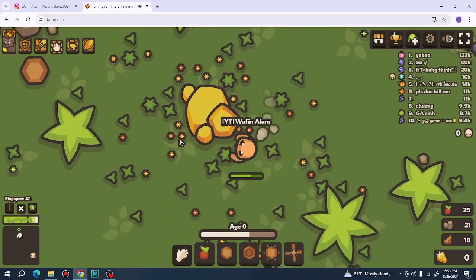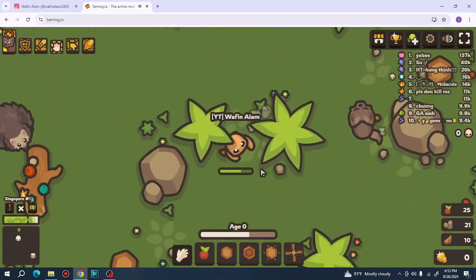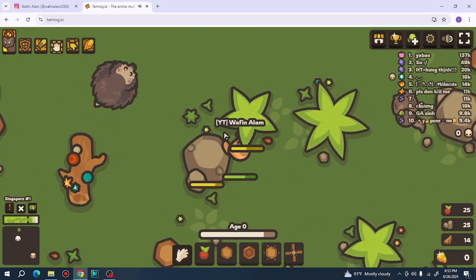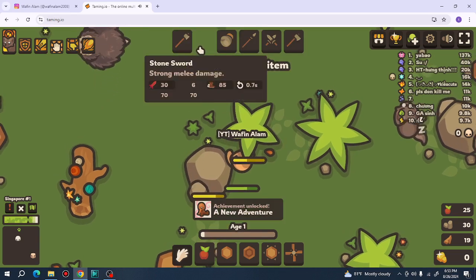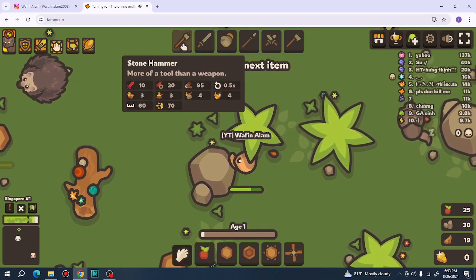Let's go somewhere else and stay here. You can see I leveled up and I can get items — I can choose only one, I'll choose the hammer.